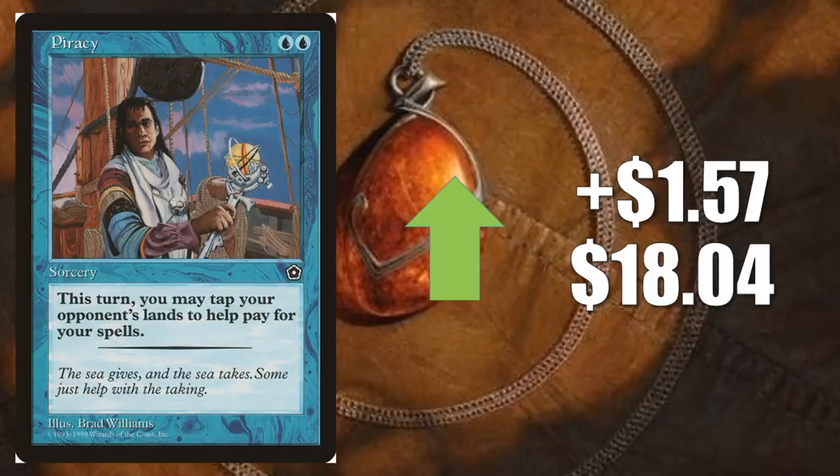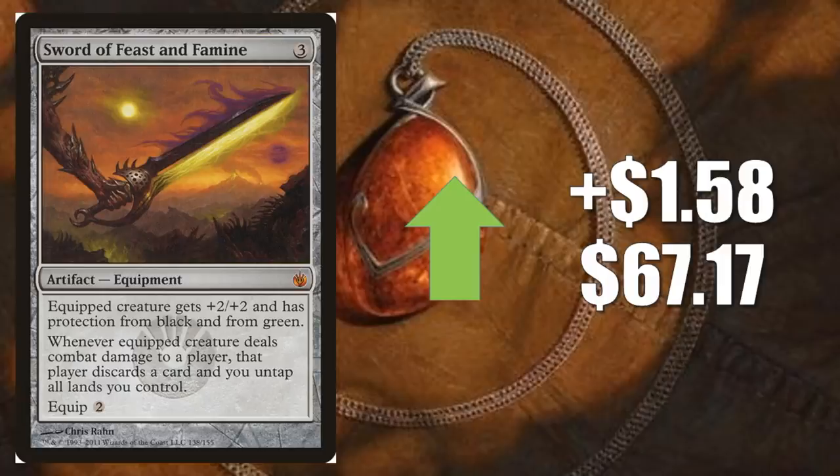Sword of Feast and Famine goes up $1.58 to $67.17. This is the one from Mirrodin Besieged. Like I said earlier, when it comes to Modern, maybe not as much play with Stoneforge Mystic as Sword of Fire and Ice or Batterskull, but it's seeing a little bit of play — probably coming in third from what I've seen so far. I've seen it in Azorius Control decks with Stoneforge packages, Selesnya Eldrazi, and others. Sometimes this even sees a little Legacy play in Azorius Stoneblade. But ultimately, yes, this is a great Commander card — been very popular for a while.